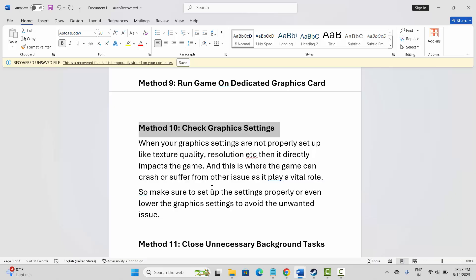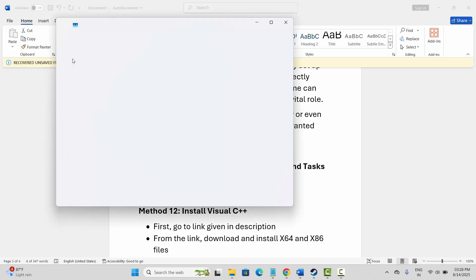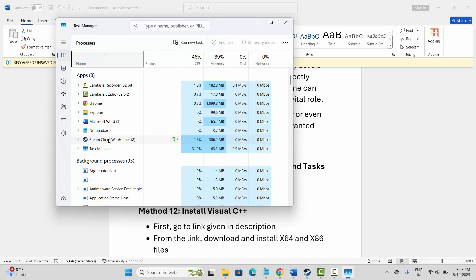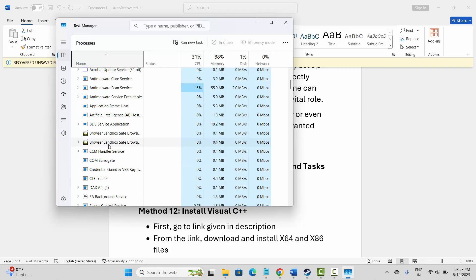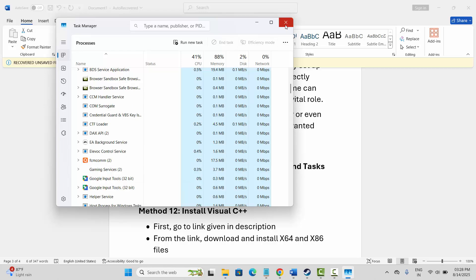Next is to close unnecessary background tasks. Right-click on the taskbar and click on Task Manager. Under the processes tab, find apps that are of no use or are consuming high resources, select them, right-click, and click on end task. This way you can close unnecessary background tasks and play the game without further problems.